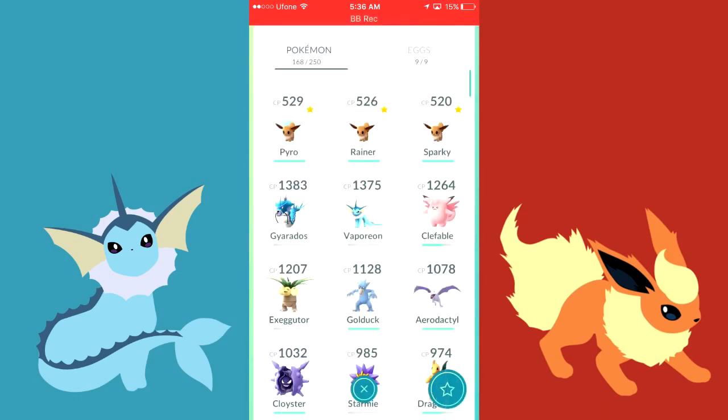Before evolving, the CPs of the three Eevees are the same, in the range of 520. The CPs are the same, so let's see which one is better — the Vaporeon, Jolteon, or the Flareon.